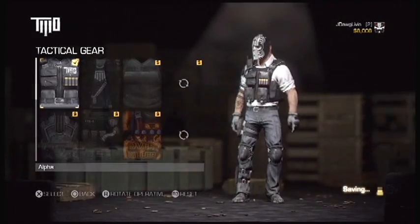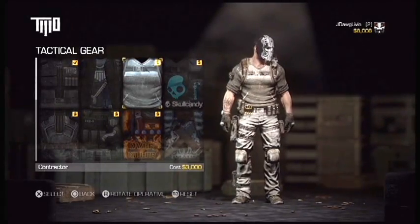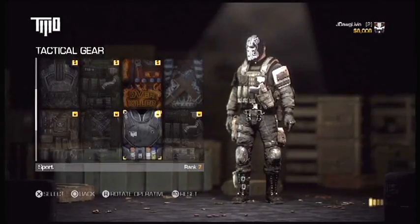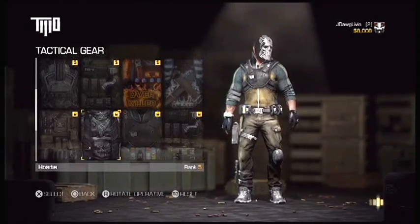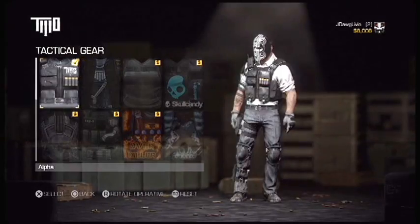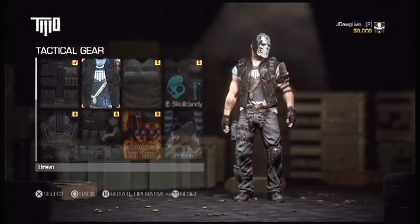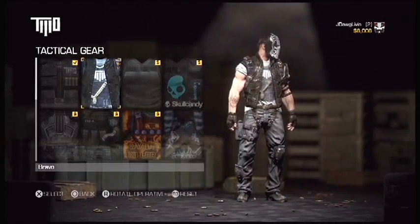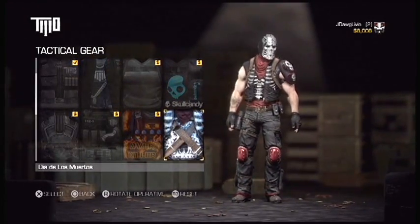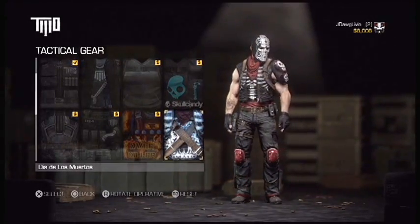Tactical gear is his outfit of course - same thing applies: costs money to buy in the upper right, and the lock symbol means you have to unlock it by gaining a certain rank. If it shows nothing, that means you already have it. I already have Alpha's outfit, that's default, and also Bravo's outfit's default. I actually bought this one - Dia de los Muertos, Day of the Dead if I'm not mistaken.